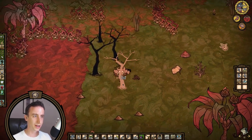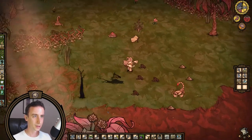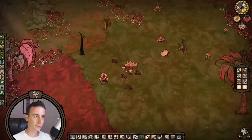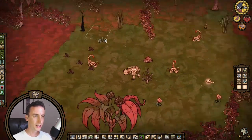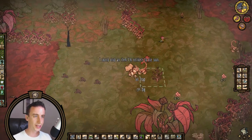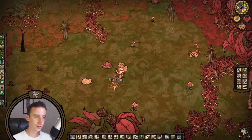Chop all this stuff down. Yeah, we are right on the edge of the poisonous pile. Maybe that'll be a good thing. Hello, come to my trap. Yeah, the largest part of this is five by five, and I think that'll be enough space. Get in that trap. Get in there.